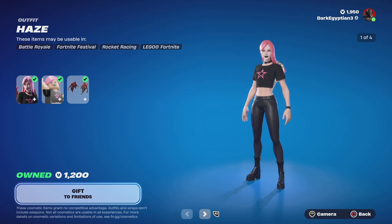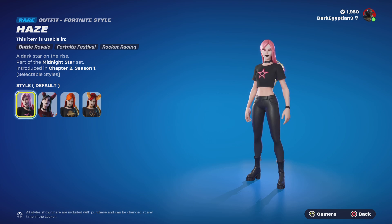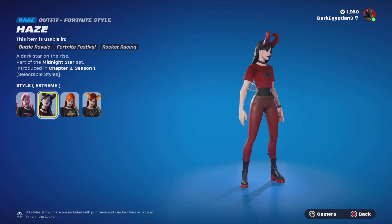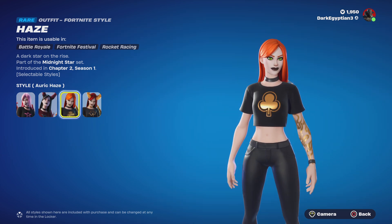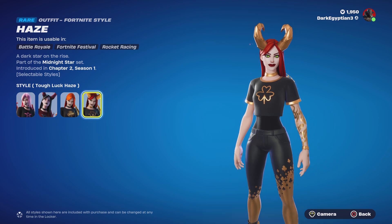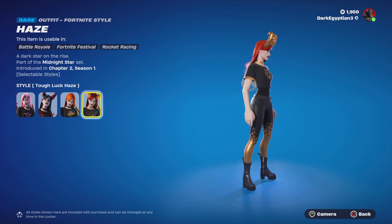Moving on to the return of the Fortnite Flare — we have the Haze skin returning, one of my favorite skins, definitely in my top ten. The Haze skin is part of the Midnight Star set, first introduced in Chapter 2 Season 1. We've got the default style, the alternate Extreme style, the Auric Haze which changes hair and eyes and also gives some tattoos, and last but not least the Tough Luck Haze, which gives some particle effects — very very cool.